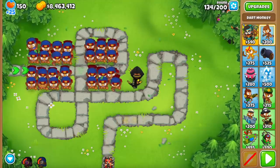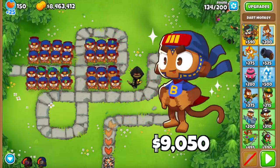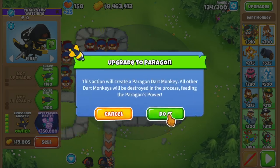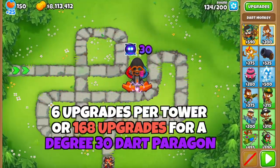For example, if you're looking at the dark paragon, the best sacrifice is 2-4-0, which costs $9,050 on medium. To get the full effect, we would need a total of 28 dart monkeys just to get a degree 30 dark paragon, not including the placement — that is six upgrades per tower, or 168 individual upgrades for the dark paragon.